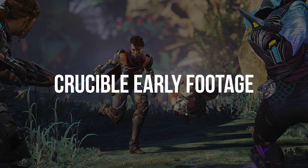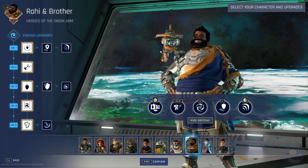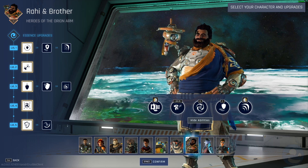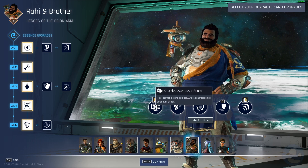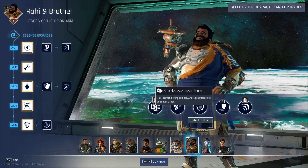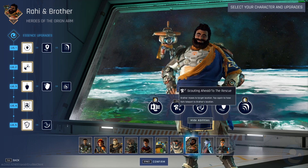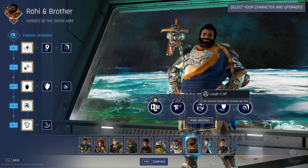Alright, back for another practice session. We've got Rahi and Brother, heroes of the Orion Arm. Let's look at abilities first — I have a habit of looking at upgrades before abilities and it doesn't make sense, so let's change that. The knuckle duster laser beam fires a laser for piercing damage and generates small amounts of shields. Left shift is Scouting Ahead: Brother moves to the target location, tap again to teleport to Brother's location.